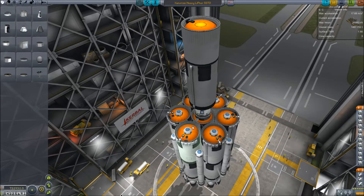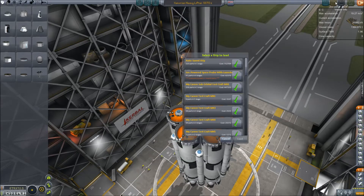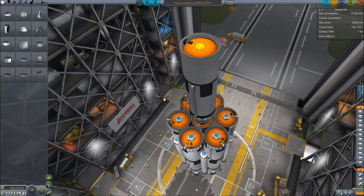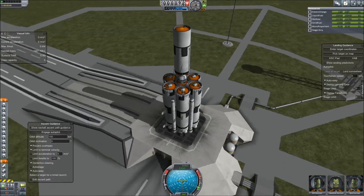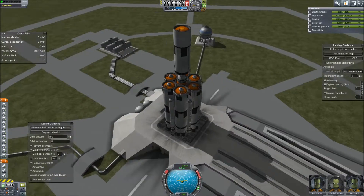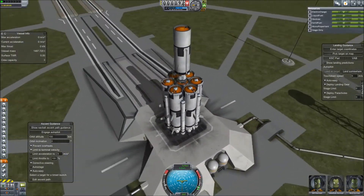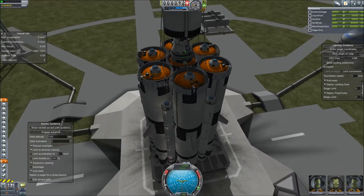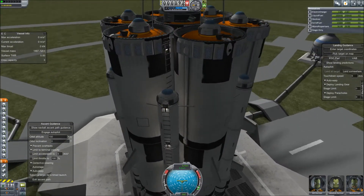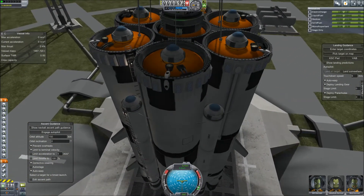I wanted to make a heavy transport with a low part count to avoid any excessive strain on a PC that comes with using large space planes. It may not be as fuel efficient as a space plane, but it gets the job done. Here we have the Xenorian Heavy Lifter. It has a lot of support struts to keep it from flexing so it doesn't shake loose, and there's even a ladder system going up the side so Kerbals can climb down or load more Kerbals up.